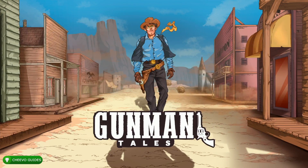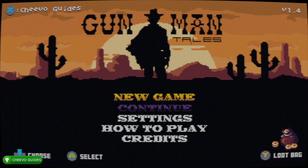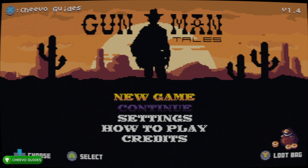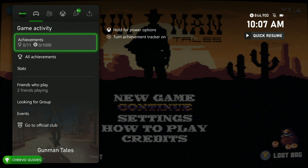What up guys, this is Chivo Guides back here again with another achievement guide. Today we're going to be focusing on Gunman's Tales. This game was published by Ratalaka Games and developed by Phob Tie Interactive. It's an easy six-minute completion or platinum trophy, and on top of that the game is only six dollars and ninety-nine cents. If you're interested in picking it up, I'll have a link down in the description below.